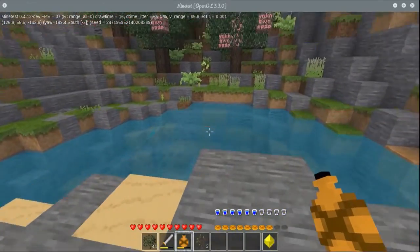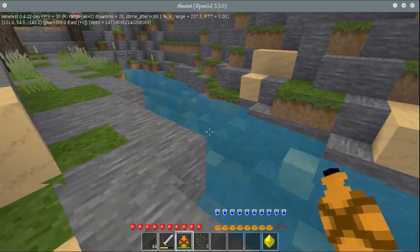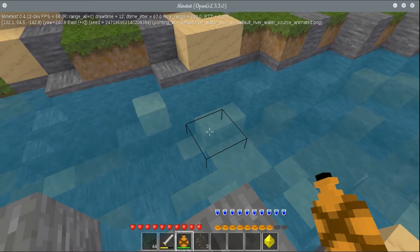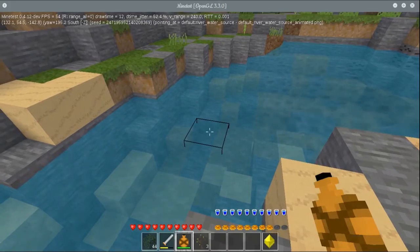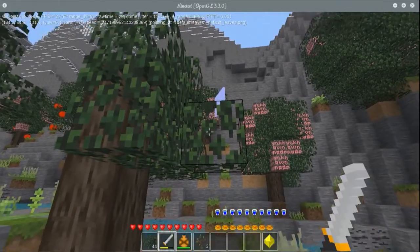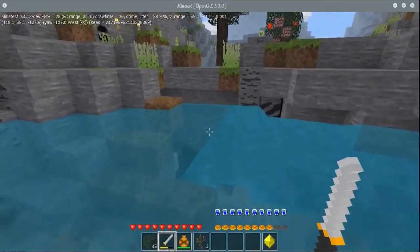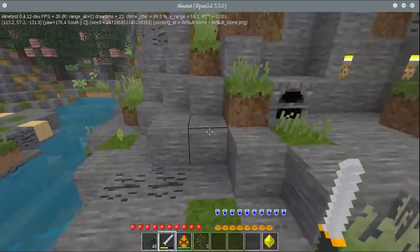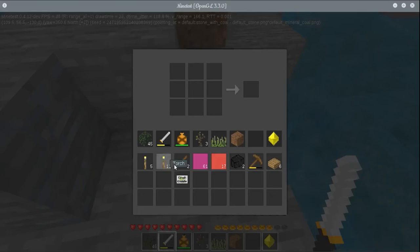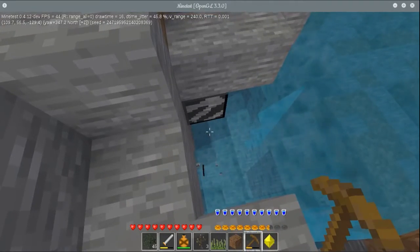I did make a slight change to thirsty here, because river water has just been added into the default game - and I think it has been in the valley map gen longer than in default game. I just added two lines to the file for thirsty so you can refill your canteen with river water. I may change this in the future - I mentioned it when I filed an issue on GitHub in the thirsty mod, that maybe river water should be the only water you can use for a canteen and that normal water would be salt water that you couldn't drink.